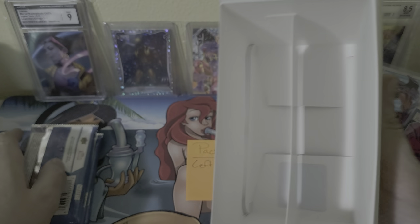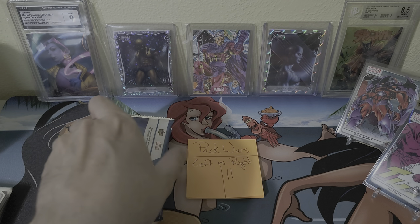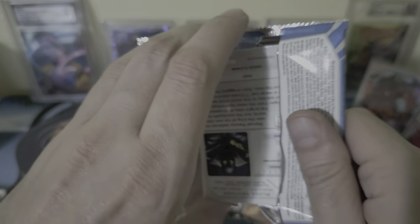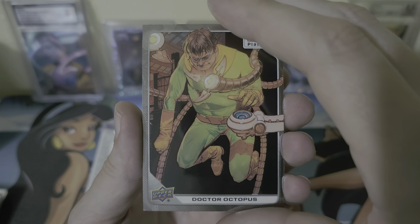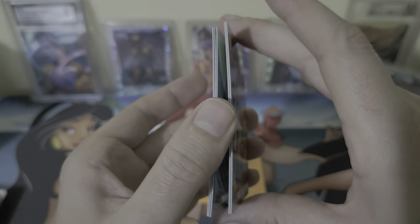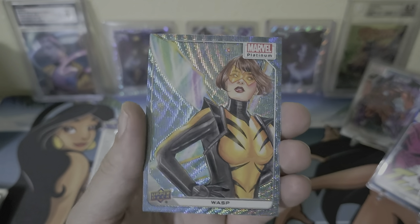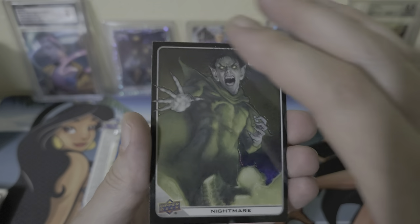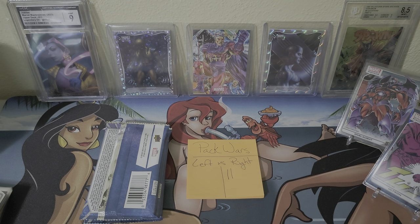All right, left side — first pack, that's a good sign. All right, Doc Ock, Mole Man, got Wasp as our Blue Surge — this is a nice little pear color match on that one. Nice. Nightmare for our black rainbow, and then Black Panther. Yeah, that is indeed a black rainbow.